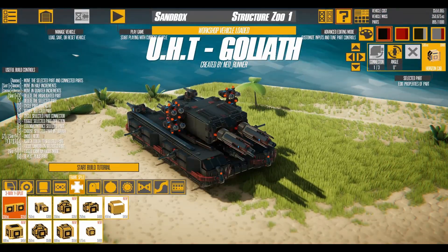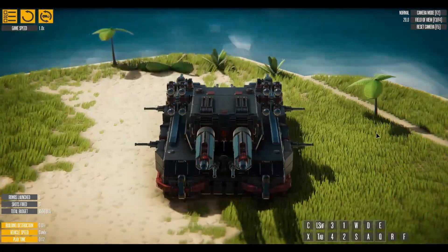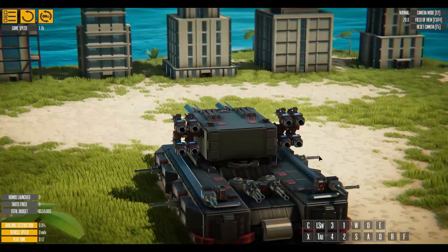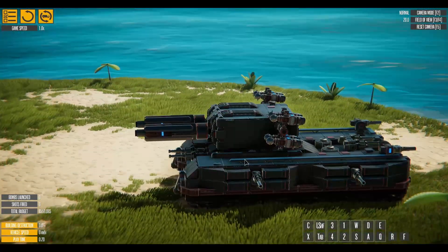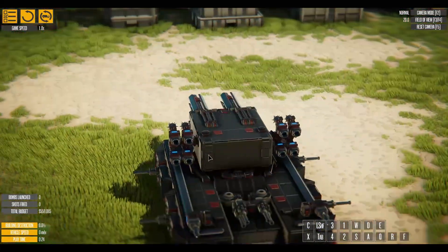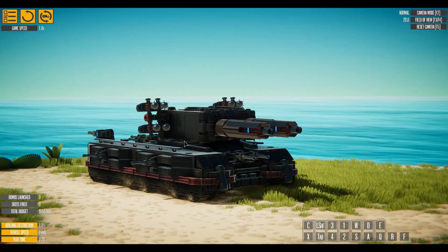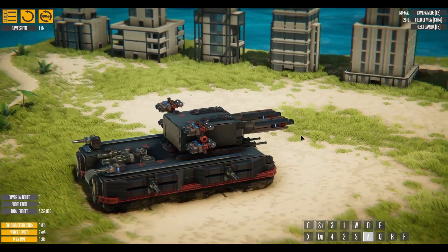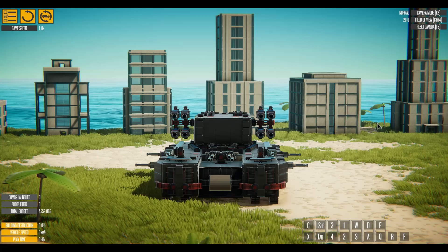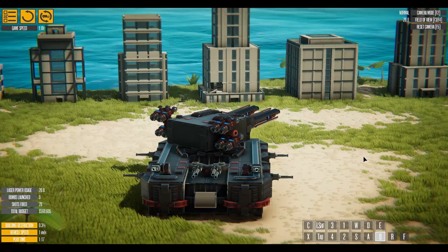Up next we have the UHT Deliath by Neo Runner. You can definitely tell this guy is ready for war and destruction — very fitting for a game like this. Wherever you look on this tank there are cannons to be had. I do see some rocket pods on the sides of the turrets, very very cool design. Got some decent tank steering, very responsive.